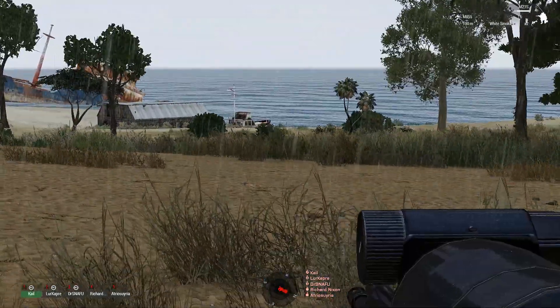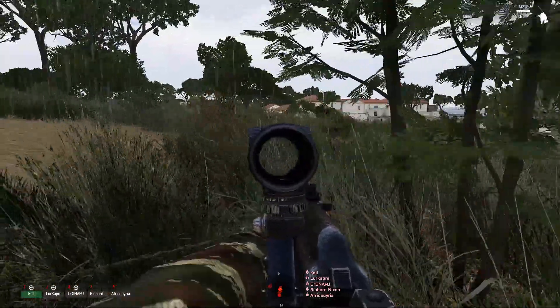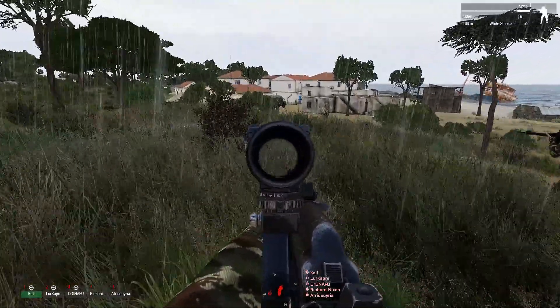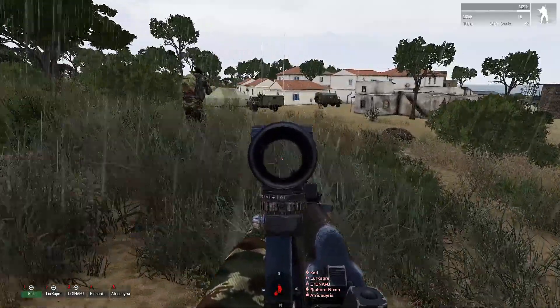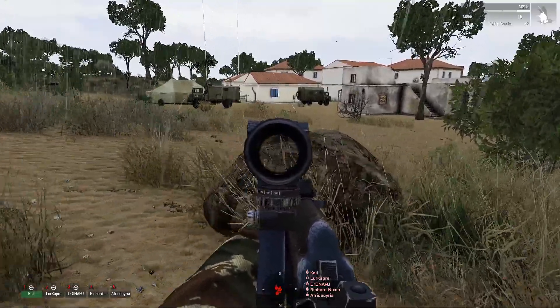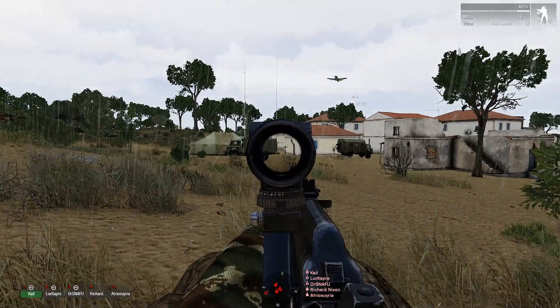Oh there's a tent there, we should watch out for that. Tent to our direct south. Yeah, that's what we're heading for. I see a medical vehicle and some sort of radio set up. That must be the HQ2. Be careful, we don't know if there's any enemies near it.